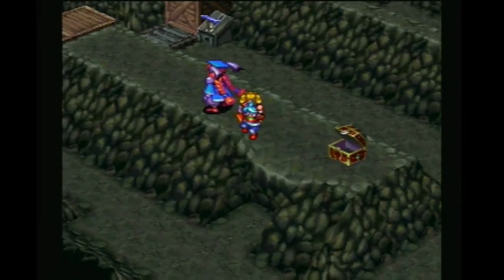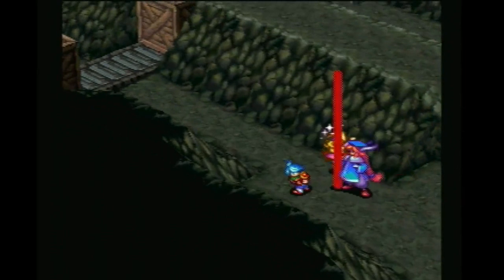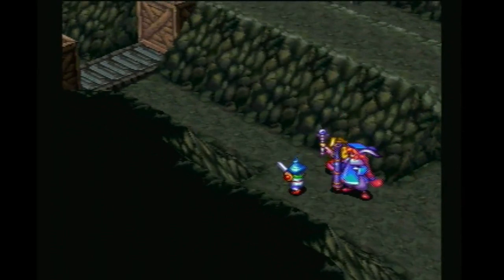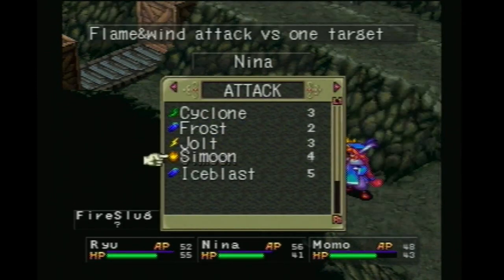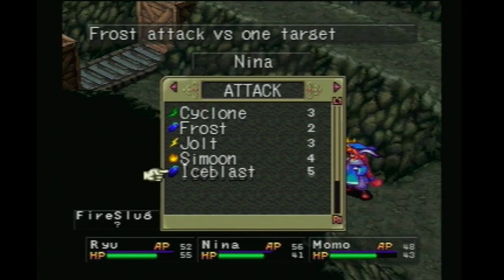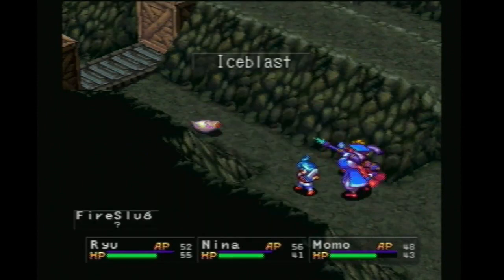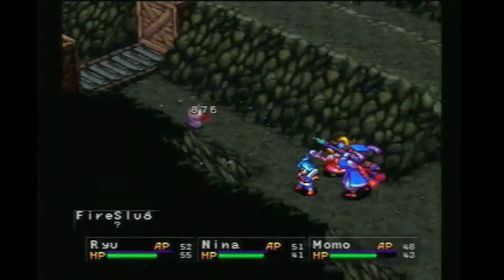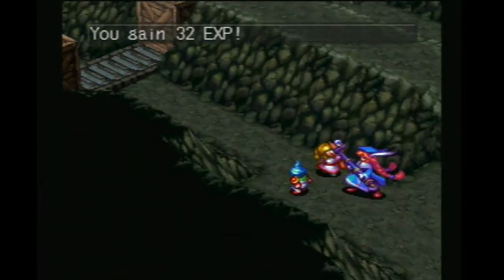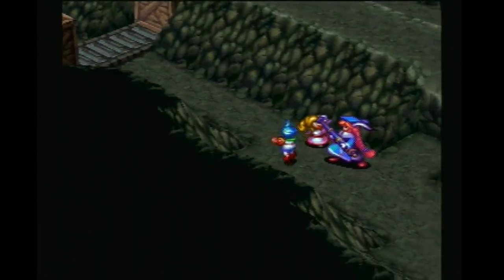Boots were made for walking. Can we make it through this way? Fire slug — oh, this is a thing. We may want to ice blast this because it likes to use fire breath. It's really insanely weak to that. I think it has a lot of health too, but not enough to survive an ice blast.